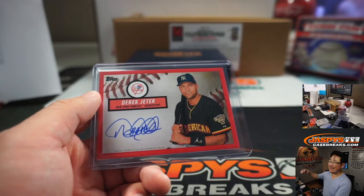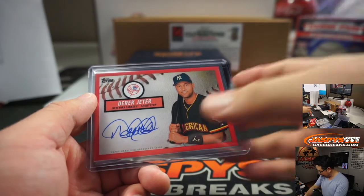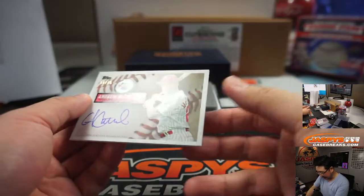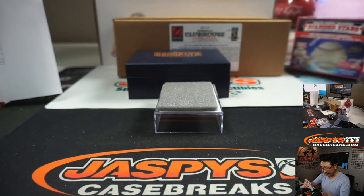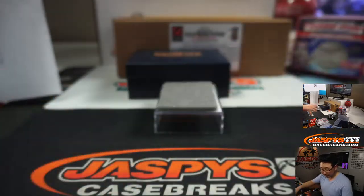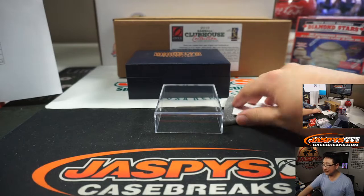All aboard the Big Hit Express - whoop whoop! That is great. What a break. And then we've got Philly's edition of Andrew McCutchen right here, 54 out of 75 - Kutch going to Matthew. That was one of his teams he won. Nice.